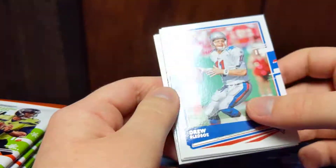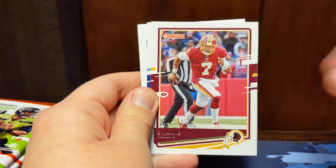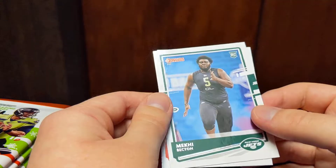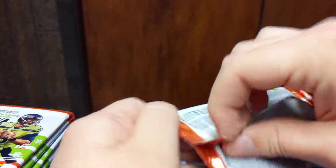Justin Tucker, Drew Bledsoe, Julian Edelman, Cole Holcomb, Dwayne Haskins, Ryan Tannehill, a Mekhi Becton rookie, and John Ross. Not very good on the rookies so far — just a Jerry Jeudy.